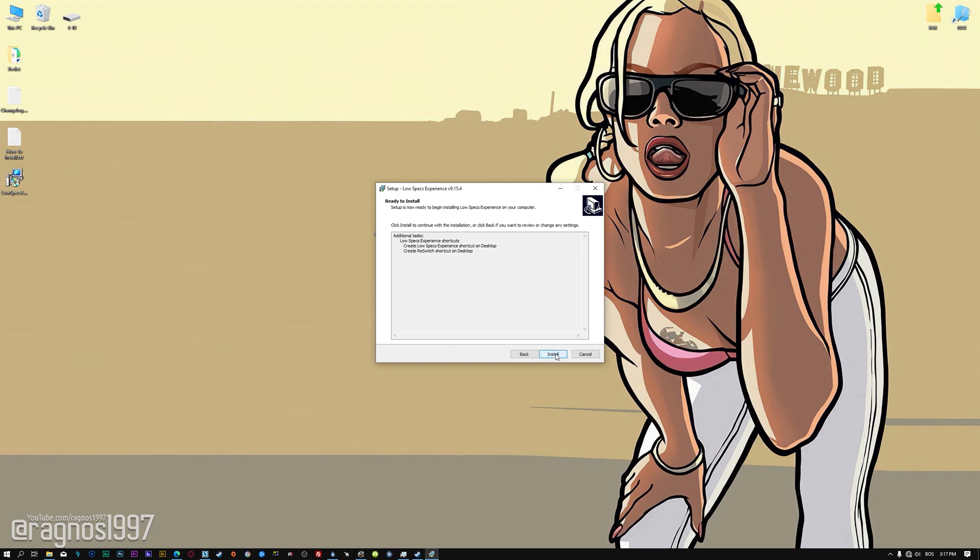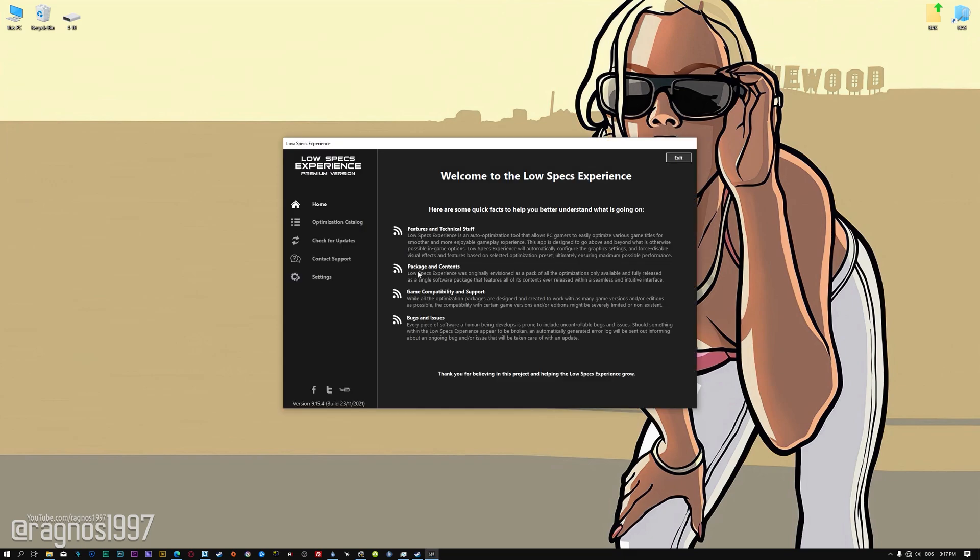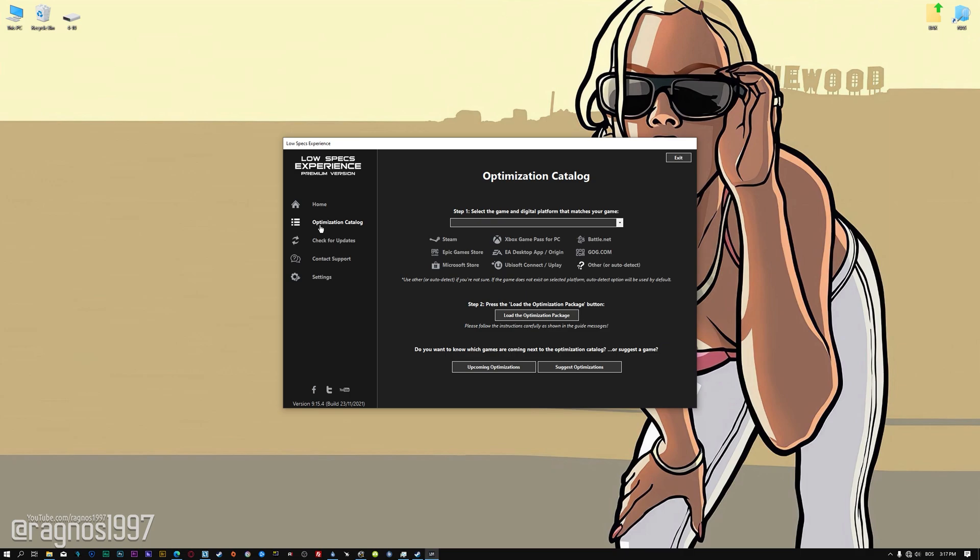First of all, start the installation process for the Low Specs Experience. Once it's done, start it from the newly created desktop shortcut and select the optimization catalog. From the top of the menu, select the applicable digital platform, and then select Grand Theft Auto San Andreas the Definitive Edition from the drop-down menu.